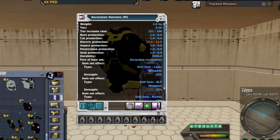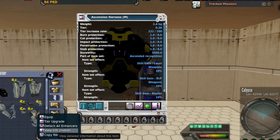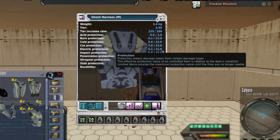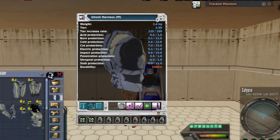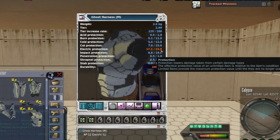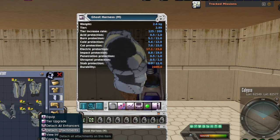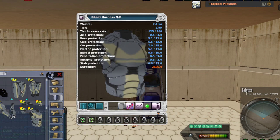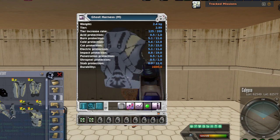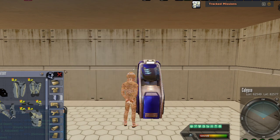What if the armor set already provided protection from electric? Let's look at my Ghost set. My Ghost set already provides 11 total protection from electric. So if I add an AP12 to that, now I'm going to have 23 electric protection. Plates can either add a new protection type to an armor that doesn't have it at all, or they can increase the amount of protection an armor provides. This is why plates are really, really useful.